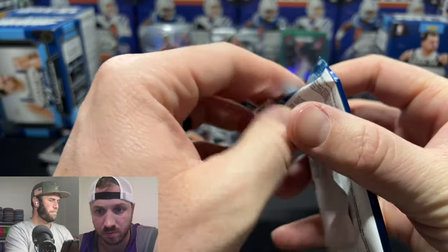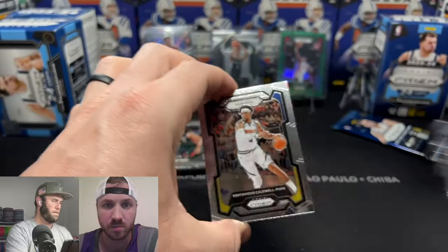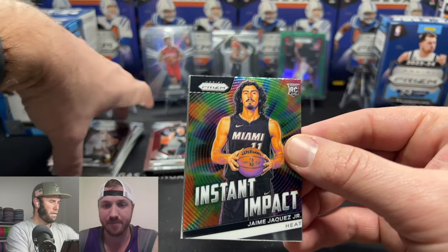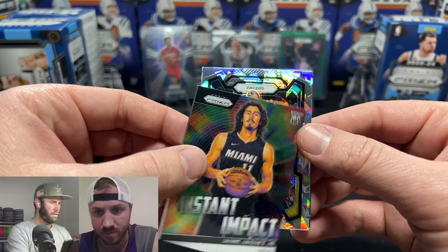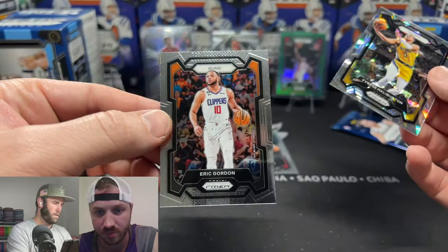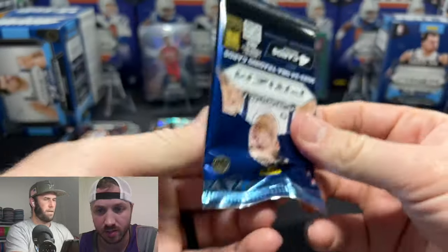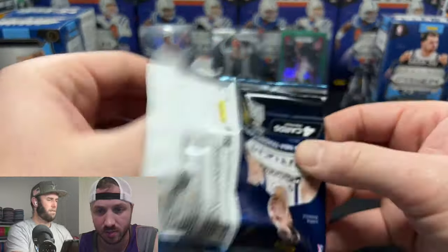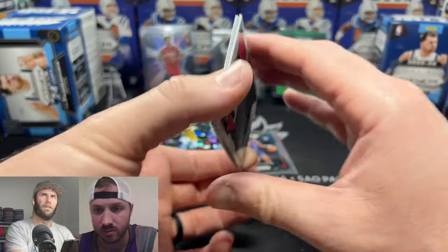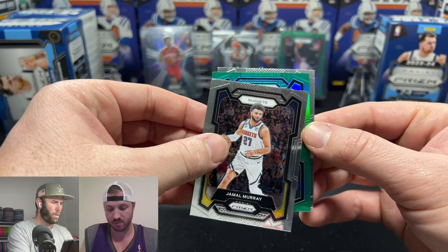All right Victor — is he in one of these last packs in this box? JJJ Instant Impact, Pacers. Halliburton — that's actually not a bad pull. Eric Gordon. I was watching the Clippers, didn't seem like he fit there. Where did he go to college — St. Joe's or St. John's? Let me look that up if we pull another green.